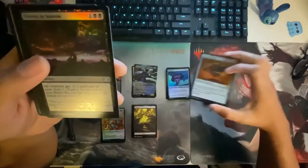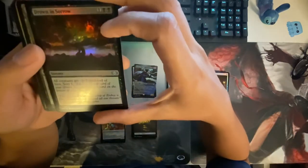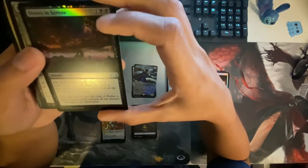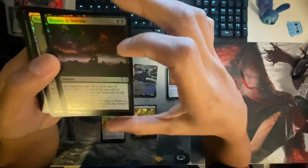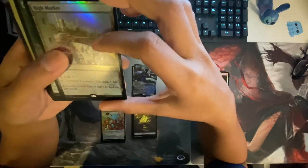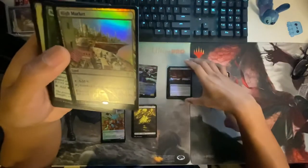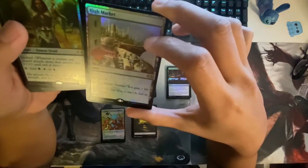Oh, I'm sorry — these are uncommons, yeah. All uncommons. Drown in Sorrow — all creatures get -2/-2 until end of turn, and you scry. It's like Languish minus two for everything, but this lets you scry. I think it's Languish or something like that. High Market — cool. We're gonna get into the rares. Sacrifice, gain a life — okay okay.